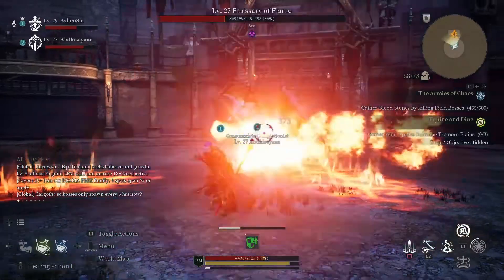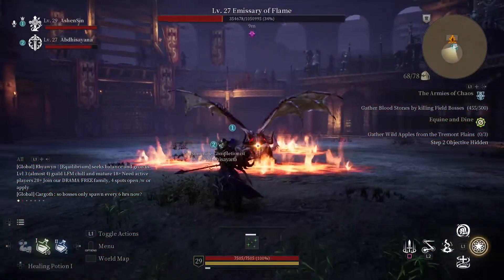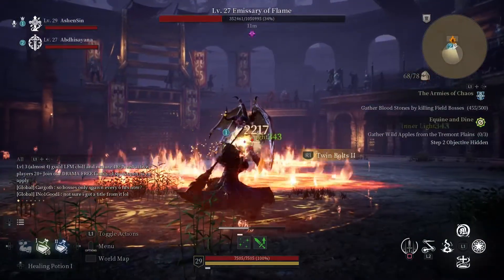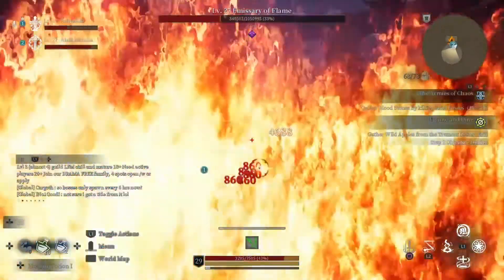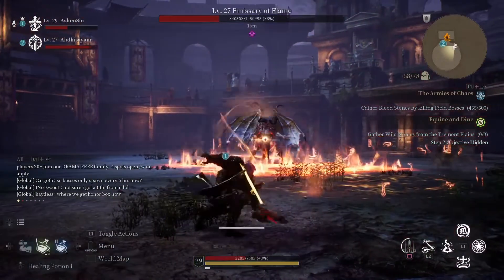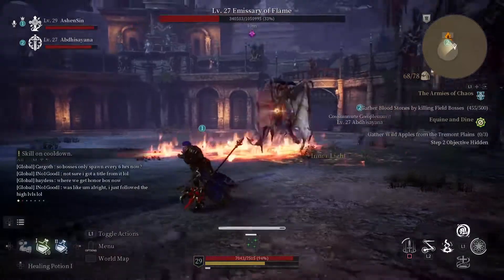Just noticed there - dodge rolling through a healing ball means 90% of the time you can't pick it up. You have to run around to your healing ball, don't dodge roll to it, because it doesn't give you the heal when you're rolling.